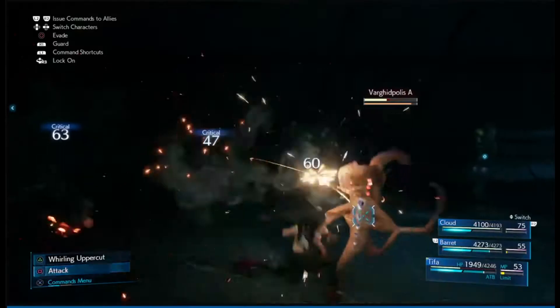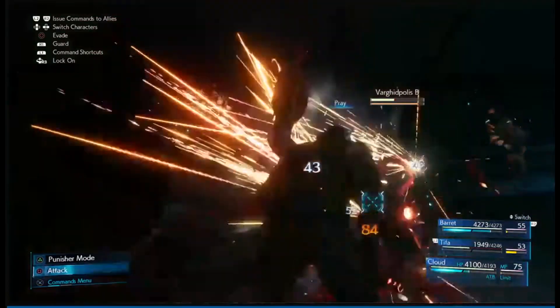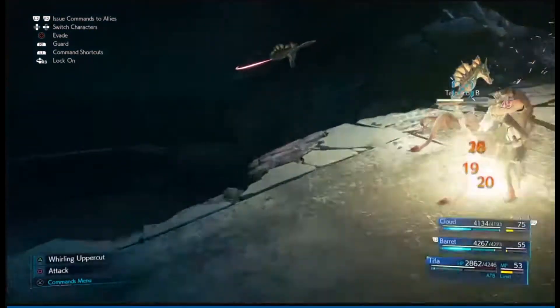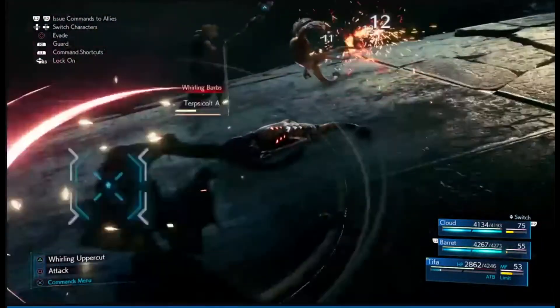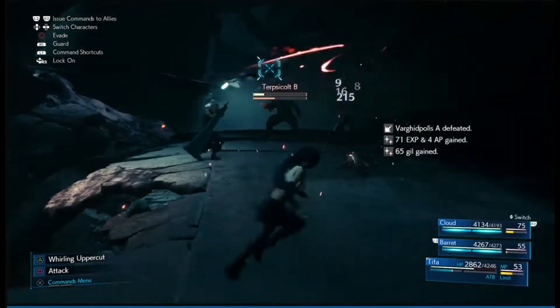Make your way from the Collapsed Expressway down to the lower level via the ladder. Once you defeat the enemies, you'll get decent amounts of experience — nothing lower than 100, but usually 300 to 400 XP depending on the battle — as well as AP ranging from 9 and up.